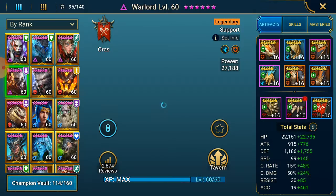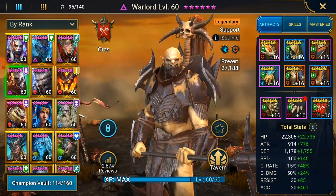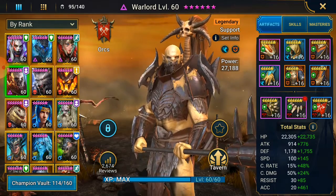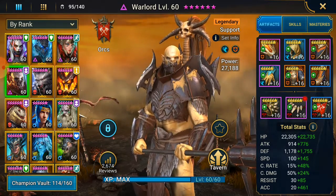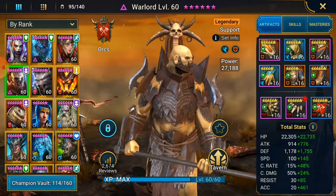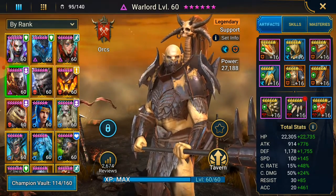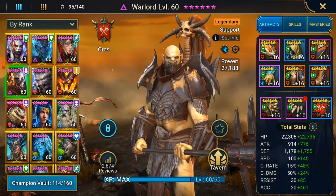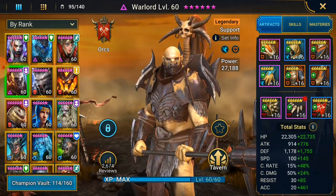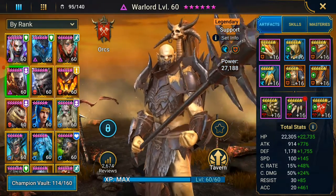So first champion is Warlord. I did a video on this champion — the last Void Lego I pulled, and boy was it a shock. The first Void Lego to come from a Void Shard, and nobody can complain about Warlord. So my goal with building him was to get him as fast as I could. I had to kind of let go of the resistance — I was hoping to get more resistance — so speed and accuracy with some HP, just some tanky stats, but I was limited in how I was building him. I just wanted an immunity build.